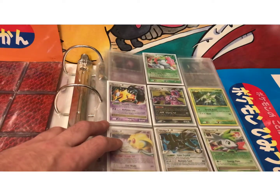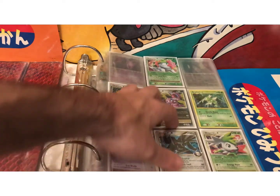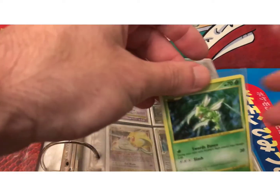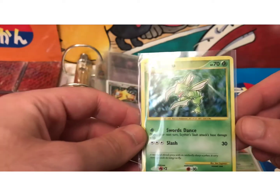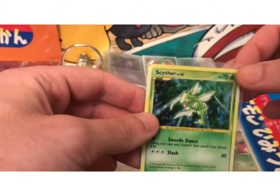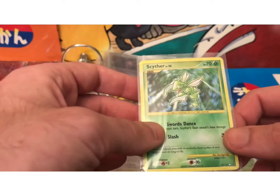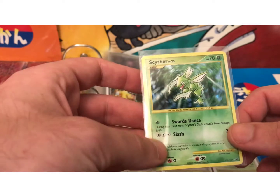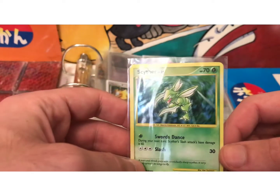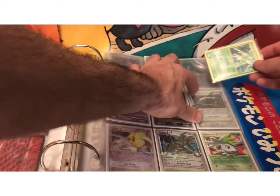This next set is the Platinum Base Set. One of the interesting Secret Rare cards would be this Scyther — it's a reprint of the original Jungle Scyther, which is kind of a cool concept. It doesn't have the flat yellow border, and the text uses the updated, newer formatting. But it still has the same artwork. It's got a bubble pattern in the holo, which is a little different.